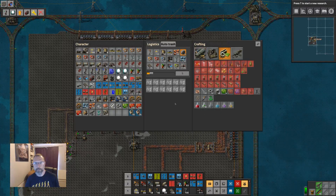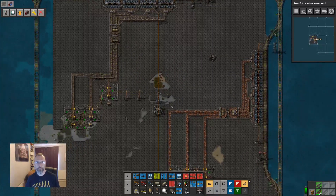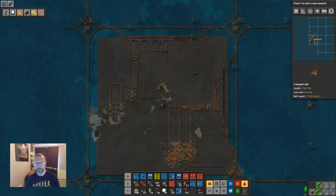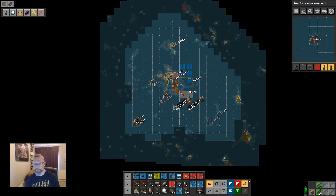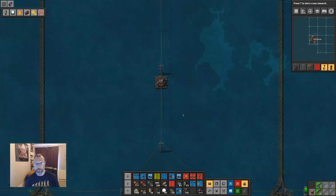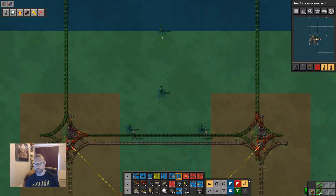Let's call in some wagons. Do I have any on the way? Yes — great. Let's have a look at our map. Construction bots aren't doing any jobs. You know what that means — that means we can start building more factory.